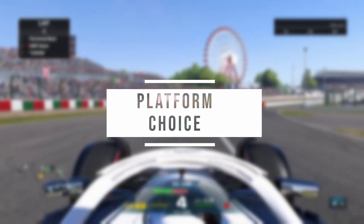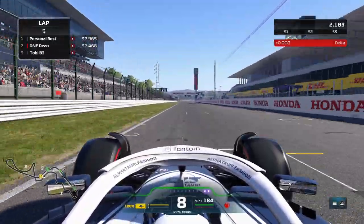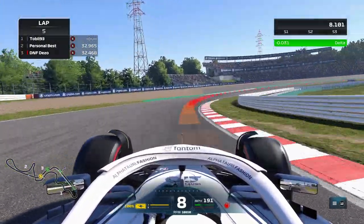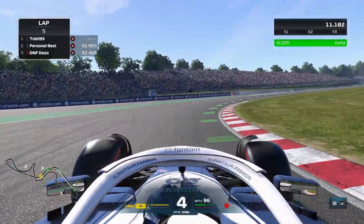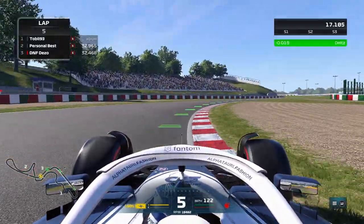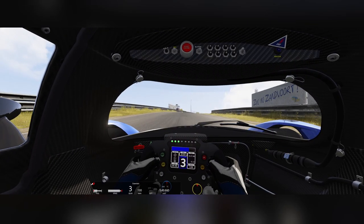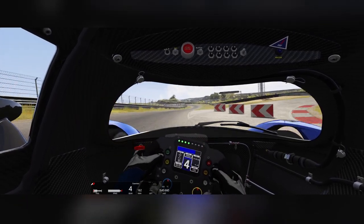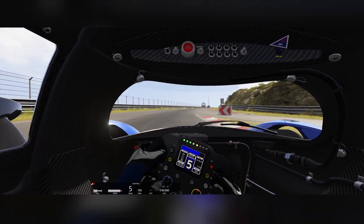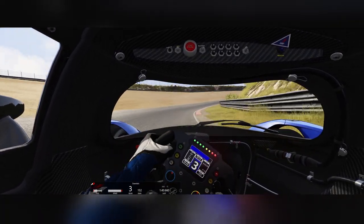Choose your platform. The first step in getting into sim racing is deciding which platform you want to use. There are several options available, including PC, Xbox, and PlayStation. Each platform has its own strengths and weaknesses, so it's important to do your research and choose the one that's right for you. Generally, PC is considered the best platform for sim racing due to its high level of customisation and the wide range of games and hardware available. However, it is often the most expensive option. Consoles like the Xbox and PlayStation are more affordable and easier to set up, but may not offer the same level of realism and customisation as a PC. Always make sure you work to your budget.